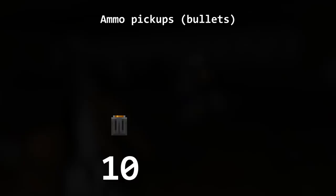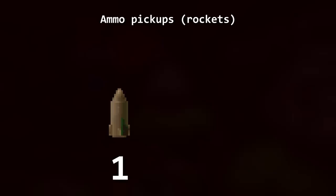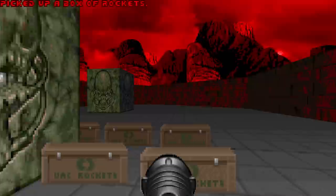There are also ammo pickups. An ammo clip — yes, I know it's a magazine — gives 10 bullets. A box of ammo gives 50. Shotgun shells provide 4 shells, a box of shells gives 20. A rocket gives 1 rocket, a box of rockets gives 5. An energy cell gives 20 cells for the plasma rifle and BFG, and an energy cell pack gives 100. On 'I'm Too Young to Die' and Nightmare difficulties, these pickup values are doubled.